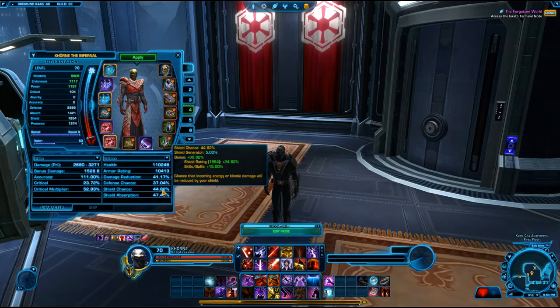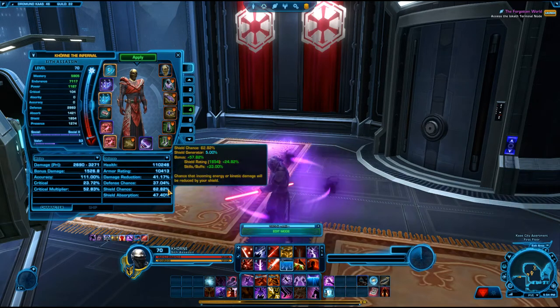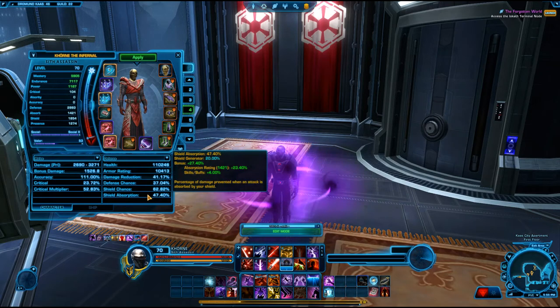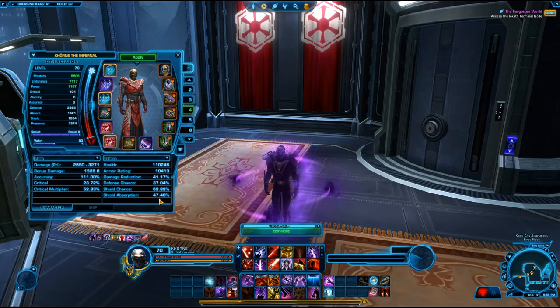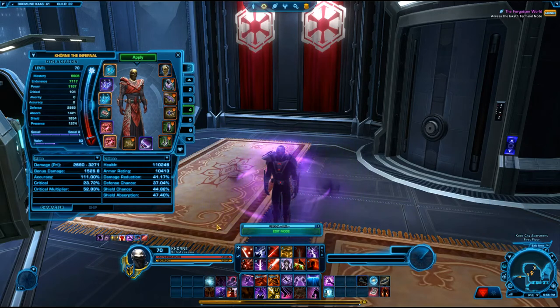My shield chance is at 44.82% and when I pop Dark Ward it jumps up to 62.82%. You also have a natural buff that every time you hit or get hit your absorb goes up, so both will pretty much be floating in the 60s, which is fairly decent. My defense chance goes up with Dark Ward active as well.